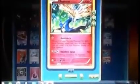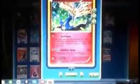I run 3 Xerneas — I think 3 is a good number, 4 is a little too much. Basically what you want to do is get a Fairy Energy attached to Xerneas and start Geomancying turn 1 if you can go second. That's most desirable.